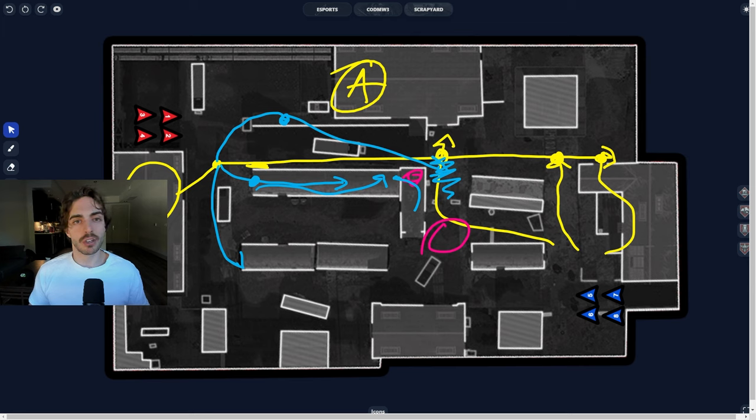That's how to watch the cross on Scrapyard — pretty basic, pretty simple. It's literally just watching a lane off spawn, but it's really important in terms of getting info and trying to make plays on this map because it is so small. Such a small map allows you to use deduction to clear out where enemies could possibly be in the round. Thank you guys for watching — I hope you enjoy this video and I'll see you guys in the next one.